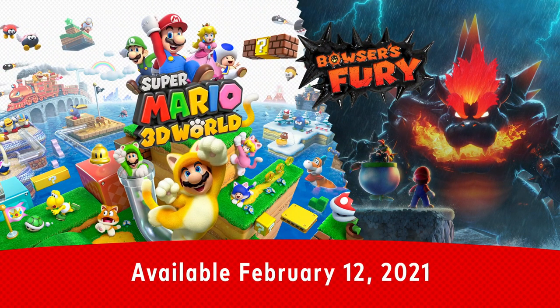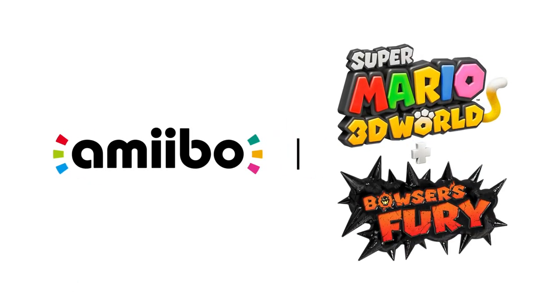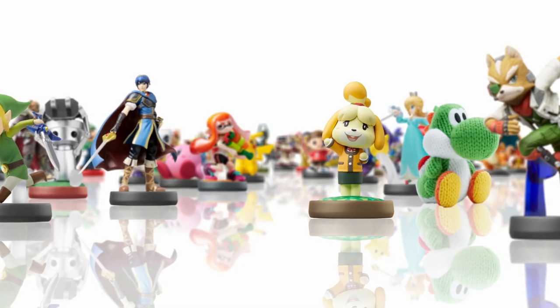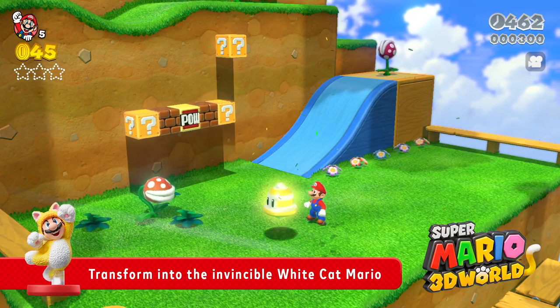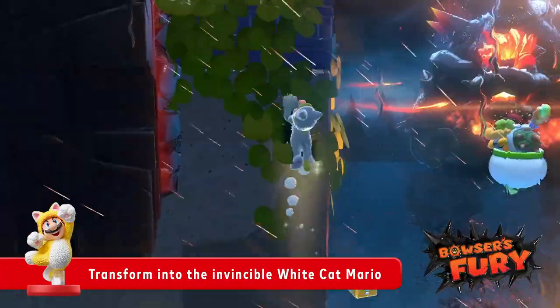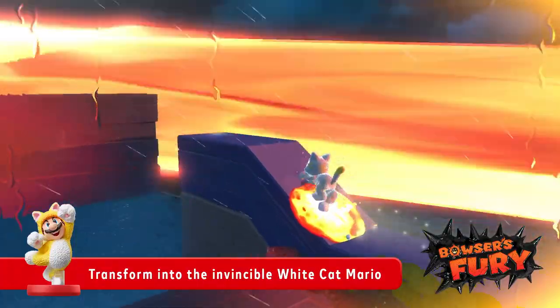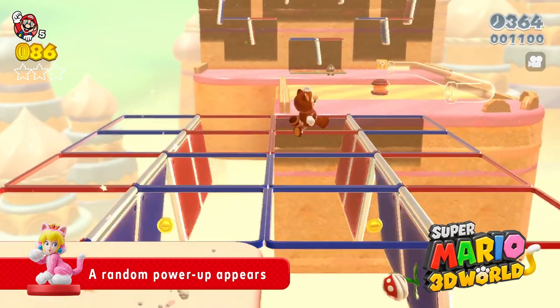Two adventures in one game — Super Mario 3D World plus Bowser's Fury. The game is compatible with all currently available Amiibo figures. The Cat Mario Amiibo figure, sold separately, lets you transform into the invincible White Cat Mario. Plus, the Cat Peach Amiibo summons a random power-up.